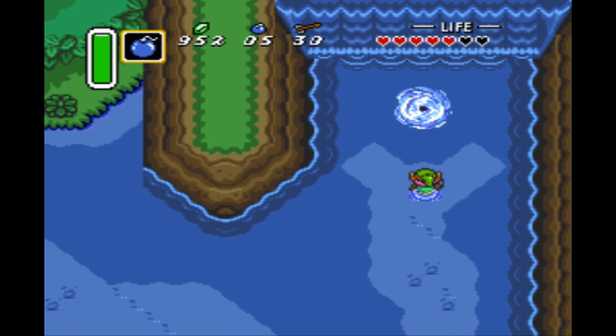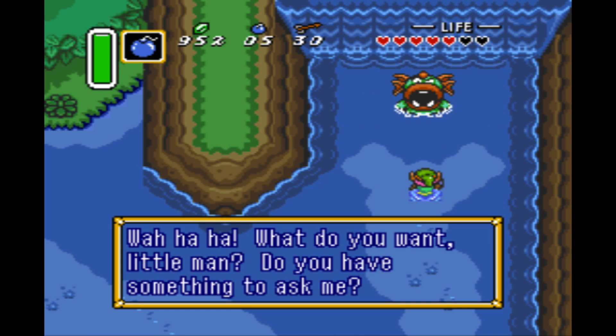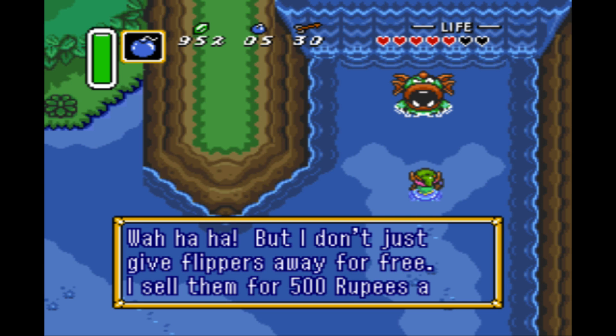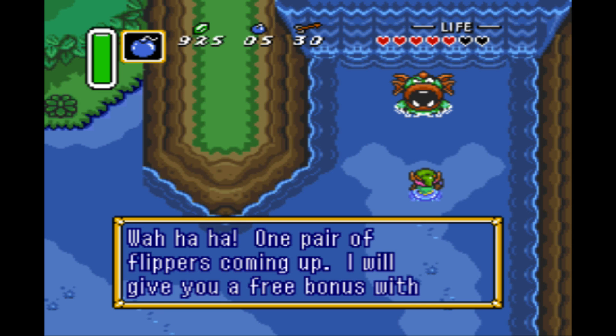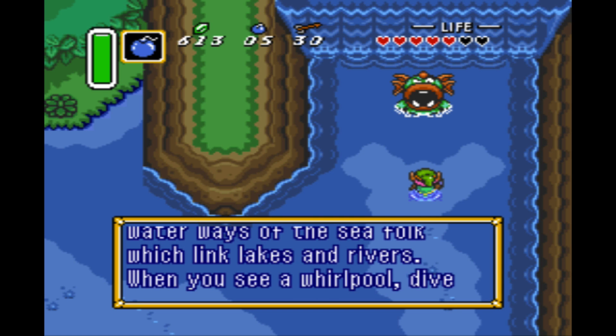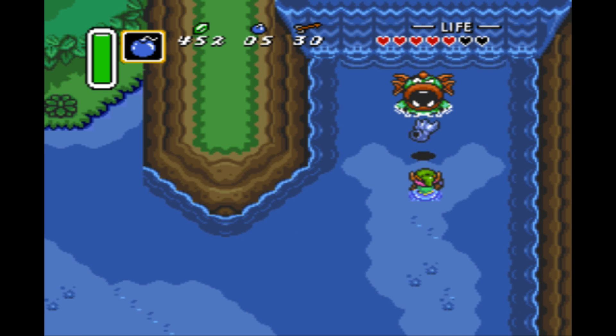Let's see who's raising now. Wahaha! What you want, little man? Do you have something to ask me? I want the flippers. Waha, but I don't just give flippers away for free — I sell for 500 rupees a pair. What do you do? I pay 500 rupees. Why not? One pair of flippers coming up! I'll give you a free bonus with your purchase — I will let you use the magic waterways on the sea boat which link lakes and rivers. When you see a whirlpool, dive into it. You never know where you'll surface. Wahaha!